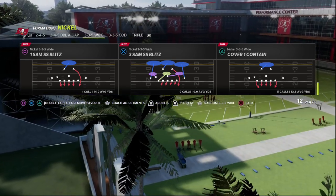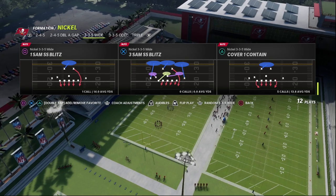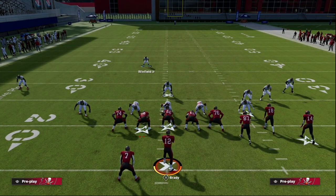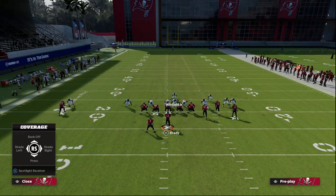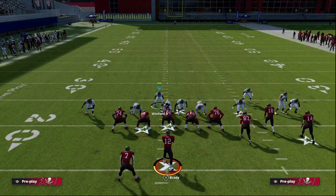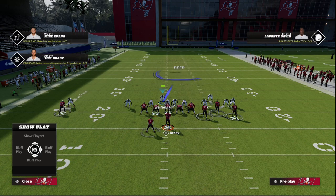We're going to create a really interesting alignment that will enable us to send six and get two free. First we come out and this is what the play looks like — we're going to globally blitz our linebackers and then press until the linebacker goes down into that gap. You'll notice we get a very good alignment with this defense, as you can see right here. Once we get the linebacker down like this, we hit Square and Left Trigger to reset the play, which allows us to keep the linebacker in that gap while also maintaining his coverage assignment.